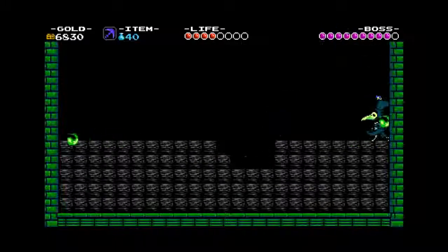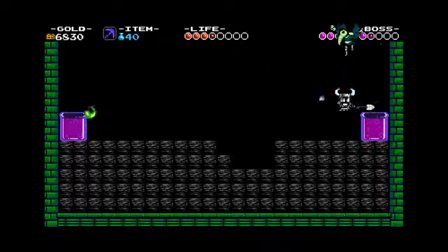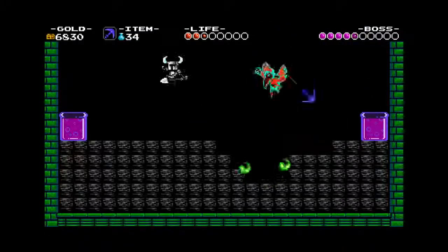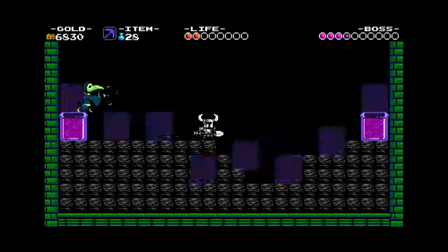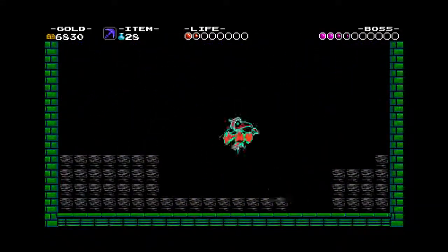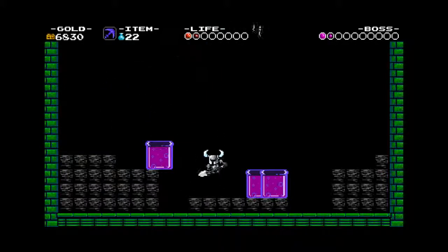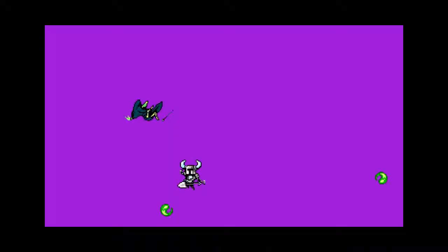So this guy's little trick — he just keeps jumping at you while throwing his mixtures. Got to be careful as those things will explode. Multiple hopping — I think we saw this in Mega Man a lot, having the boss sort of hop around. But we got him anyway.